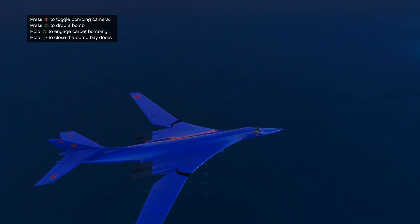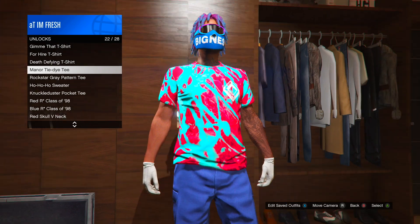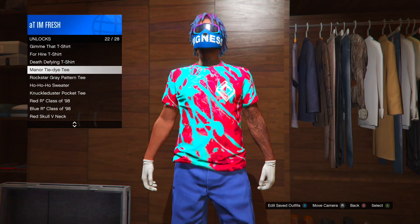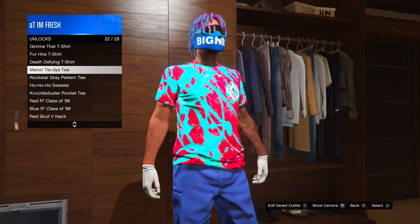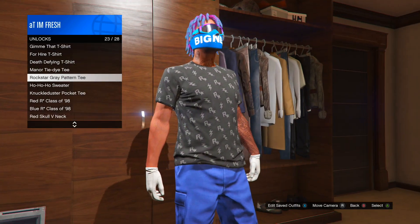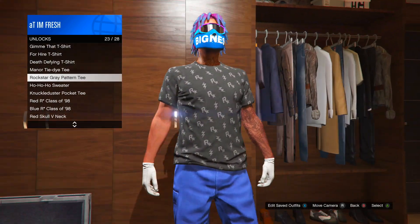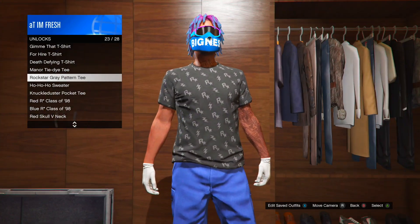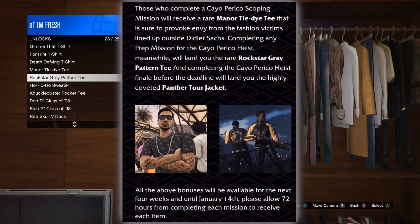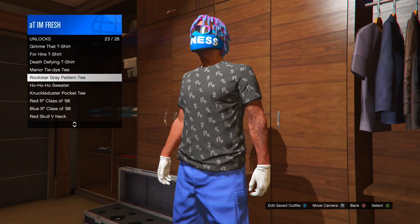The first topic we're going to be talking about is how to unlock this t-shirt. A lot of people don't know that there are actually four t-shirts and jackets you guys can unlock that are actually secret and hidden in GTA. Now you guys can actually unlock these — they're very simple to unlock. The first one, the pink and blue one, you actually have to do the scoping out mission in the Cayo Perico Heist.